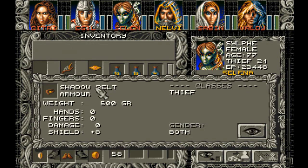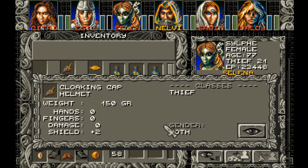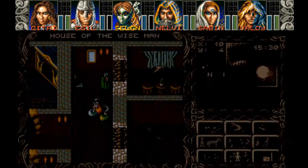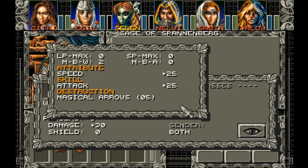Shadow Belt: dexterity and blink. The Elf Bow — let's see what it does. Magical Arrow spell, plus five attack, and speed plus twenty-five. I didn't see that. And magical weapon bonus, plus two. I really want to check out her stats now.